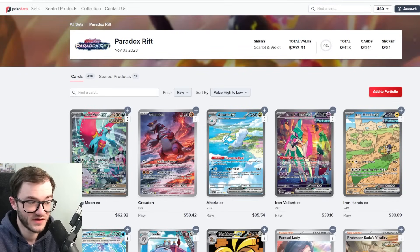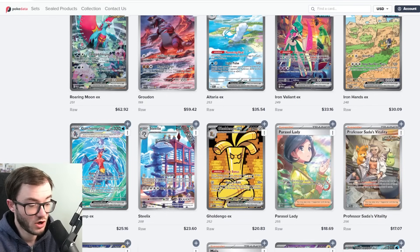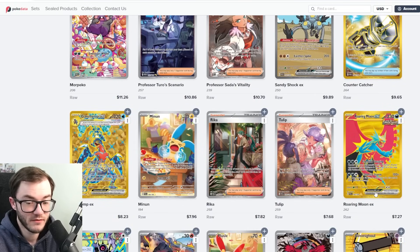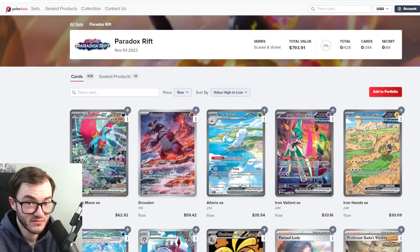Another honorable mention is Paradox Rift, coming in at $793 — nearly $800. There's no silly expensive chase card; the Roaring Moon sits at $62. What's great about this set is that many cards hold relatively good value across the board — that's a sign of a strong set. It has very good illustration rares and special illustration rares. Even without one crazy chase card, it's still doing reasonably well, better than Silver Tempest and Temporal Forces.